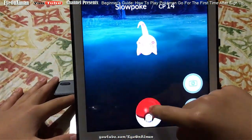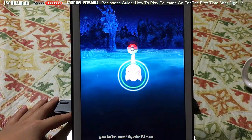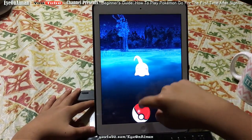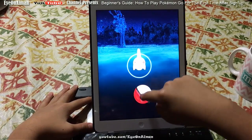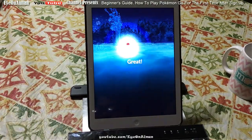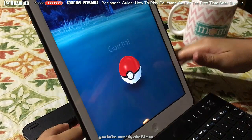Let's catch this Pokemon — I'm going to try to get a great. My anticipation skills are not that good. Yes! It says you got great. Gotcha — Slowpoke was caught! It should give you bonus XP for a great throw, but apparently that doesn't show up, which is weird. Anyway, it's registered to the Pokédex.